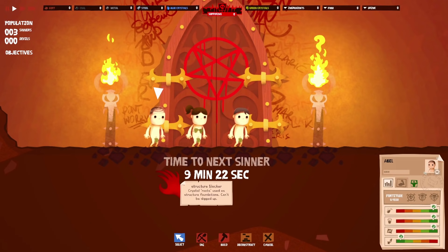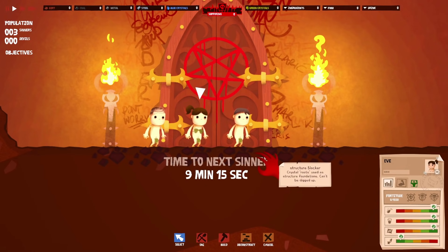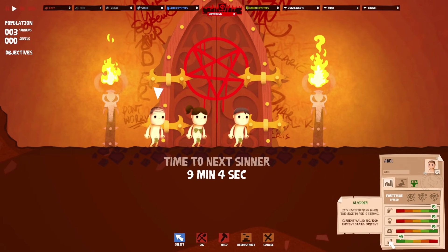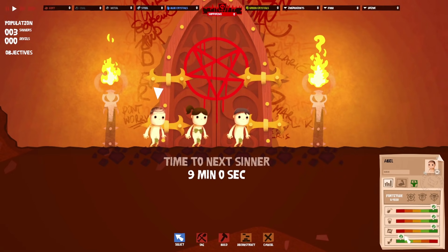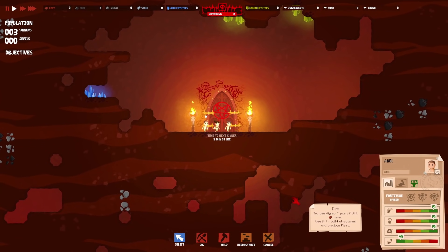Let's have a look at you three. So we've got Abel — they've got little modesty fig leaves on, that's very nice. We've got Eve. And are you Adam by any chance? Oh, what a surprise. They've all got meters: hunger meters, drink meters, tiredness meters, and bladder meters. Yes, they're in hell and we want to torture them, but we need to make sure these meters are okay — they've had food, drink, a rest, and gone to the loo.